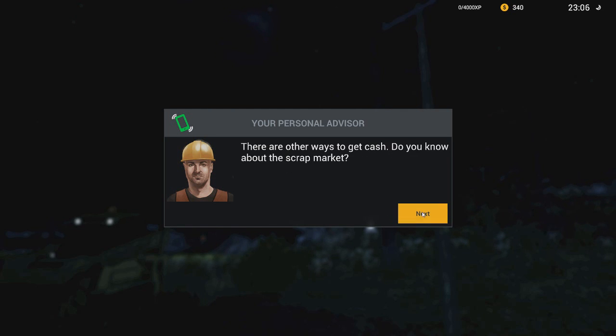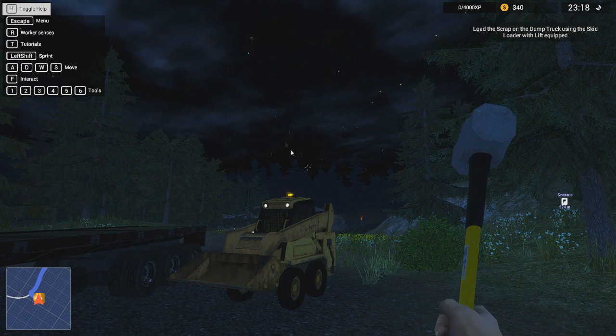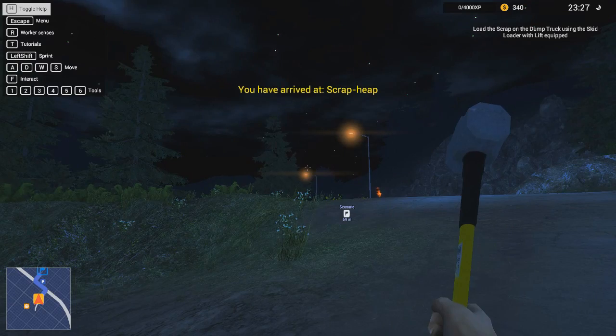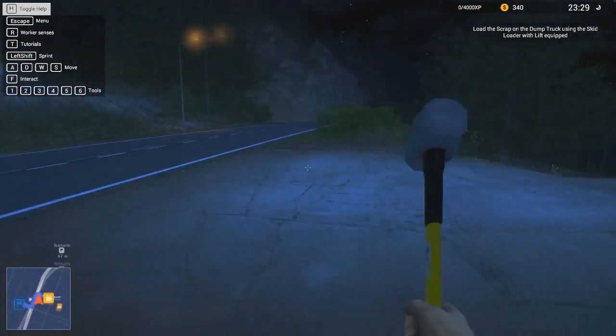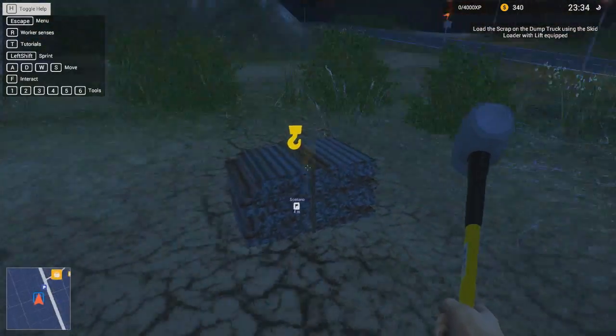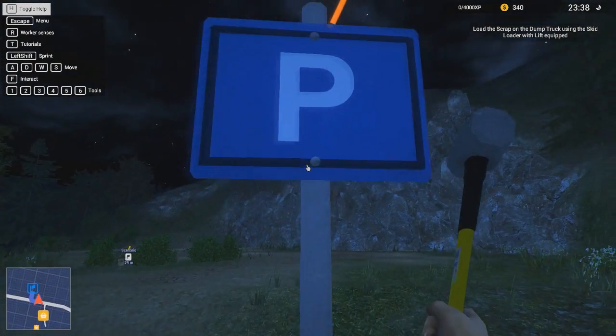There are other ways to get cash — do you know about a scrap market? What is this? Go to the market spot and use the skid loader to load up a dump truck with scrap. Let's check the map — right there, I think it's showing us the scrap market. This waypoint is fine, let's go. Can we taxi? There we go, let's grab a taxi to this location. We don't have to drive very long. That's the stuff we saw last episode when we were driving by.